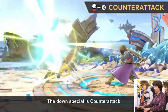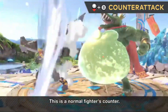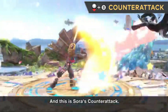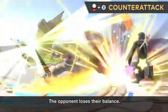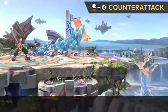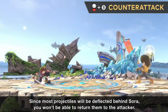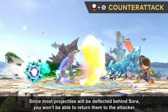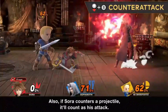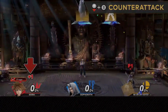His counter is really good with some unique properties. First, it stops the attacker in place — you can actually beat Banjo's side-b, a completely invincible move, with this counter. That means you can stop people during their recovery who would otherwise go too high for a normal counter to reach. It also has a unique property where it changes projectile ownership — if a Richter side-b is countered, when it returns it will hit Richter because it's now technically Sora's projectile.